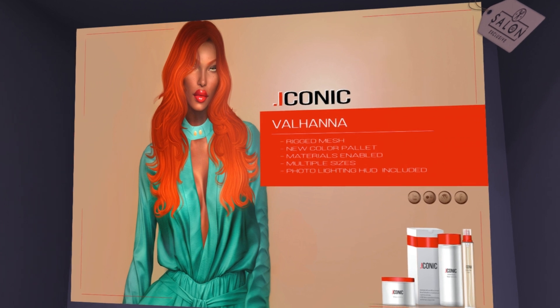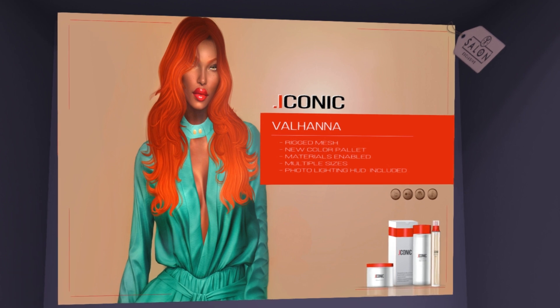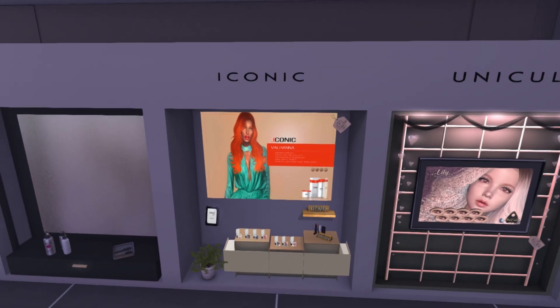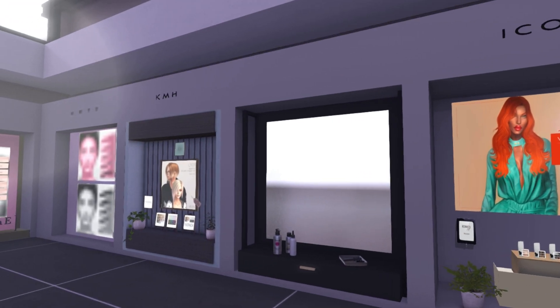We have Iconic over here, and this is called Valhanna. This is a really pretty hair. If you haven't tried Iconic hair, they do material and no material. And their colors are so nice and so realistic. Like, I know that's really bright right there, but definitely give a try to their demo. I really enjoy their hair.